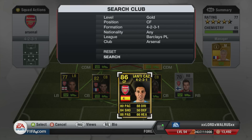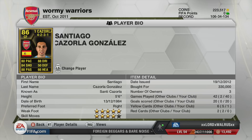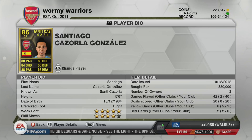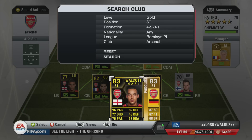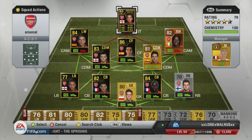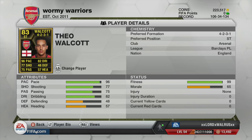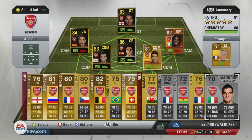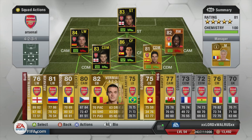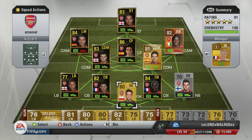At centre-forward, we've got Santi Cazorla. He's really good, and I love his long shots on this game — they're really good. With his five-star weak foot, his 88 dribbling, 80 pace, what more could you want? And up top, we've got the man, Walcott. He's just really good, really quick, seems to nod a few headers in here and there. OK, thank you for watching. Hope you enjoyed it, and the subs are just good Arsenal players again. Like and comment.